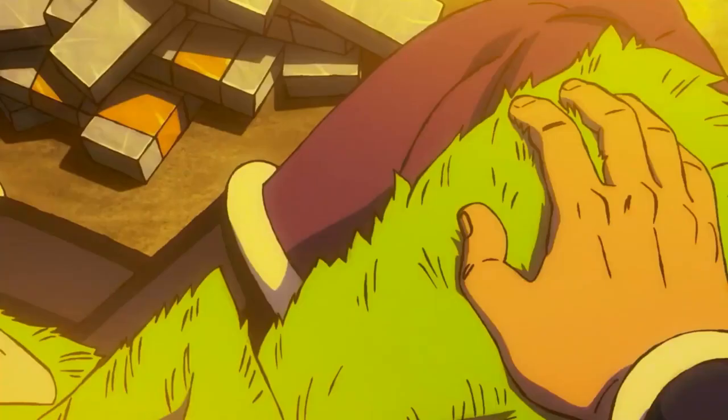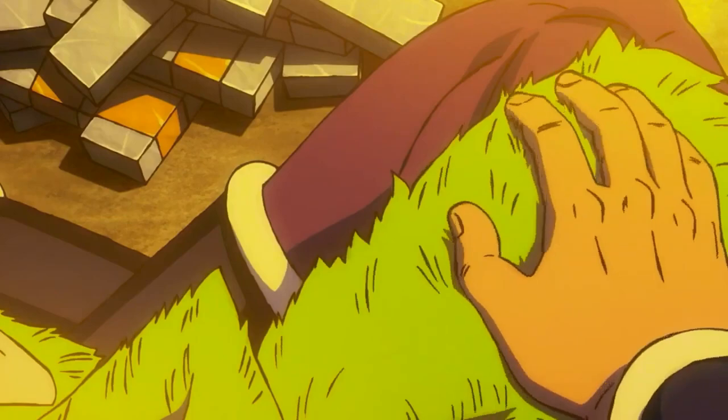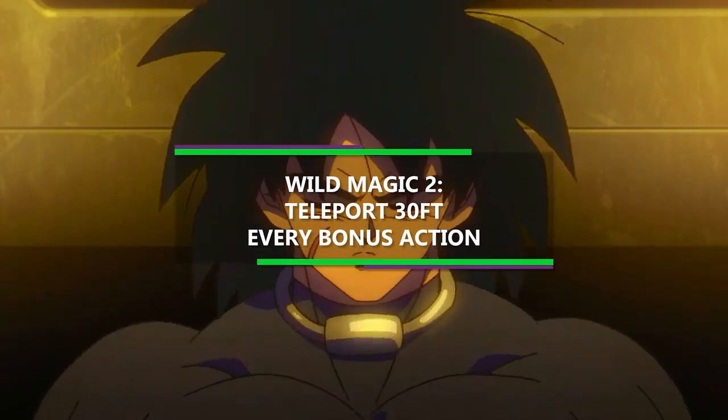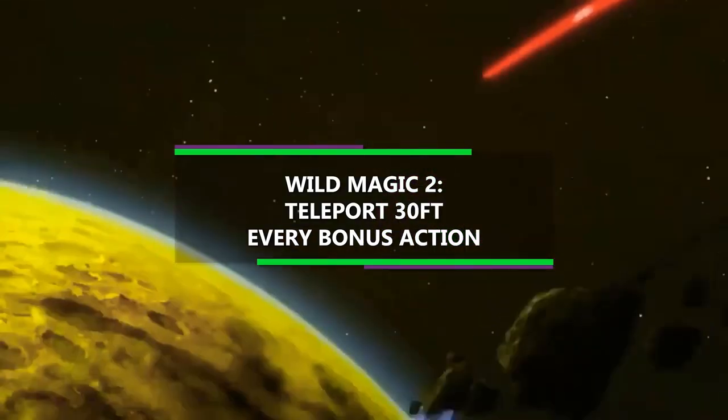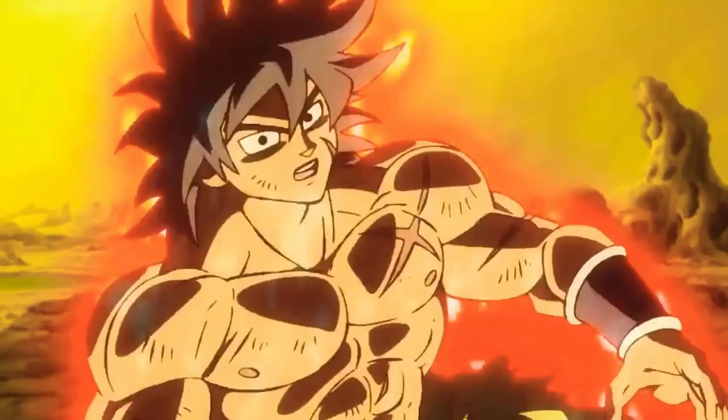If you're in a situation where you're just incredibly fast, rolling a 2 is going to do the job, because you can teleport up to 30 feet to an unoccupied space you can see, and until your Rage ends, you can just keep using this effect on every one of your bonus actions.